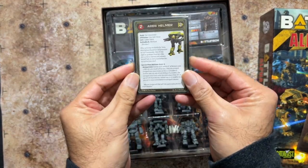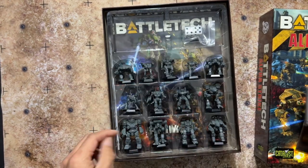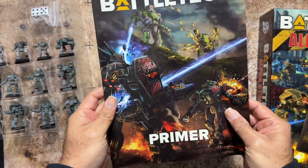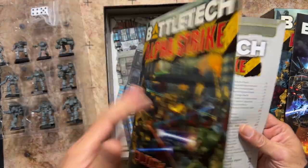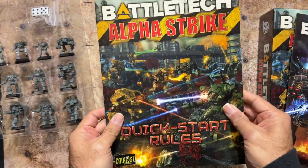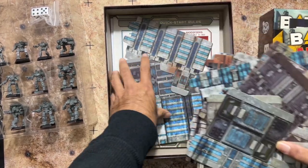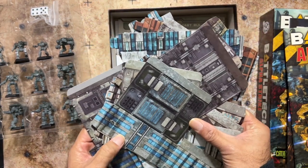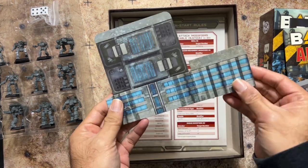You'll have your MechWarrior cards and all your Alpha Strike cards. Here are the two six-sided dice. After moving the plastic tray, you get a lot of other goodies — here's your BattleTech primer, which introduces you to the world of BattleTech. You have your quick start rules on nice heavy cardstock with glossy pages. You can see a number of cardstock buildings. This set comes with terrain, which is key since Alpha Strike is played on a regular map rather than a hex map.